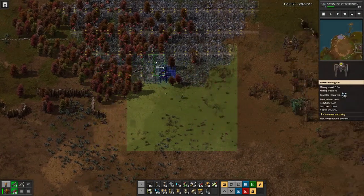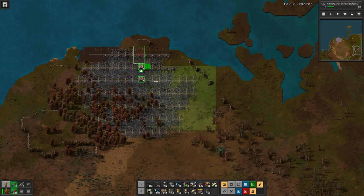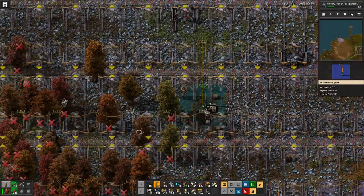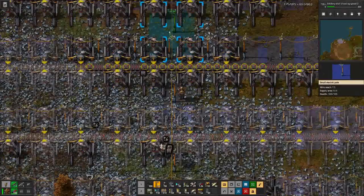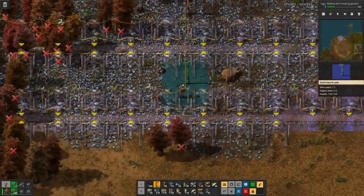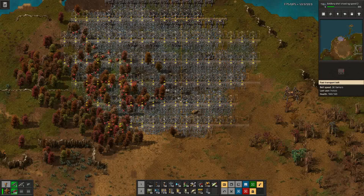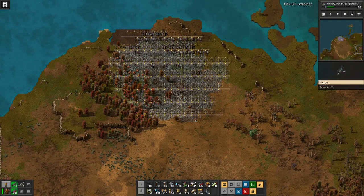It might also be a good idea to upgrade the later part of the belts, and we need to connect every line of miners with power in the middle. I'll let this build up, add a train station to it, and then we'll have to see where to turn our attention next.